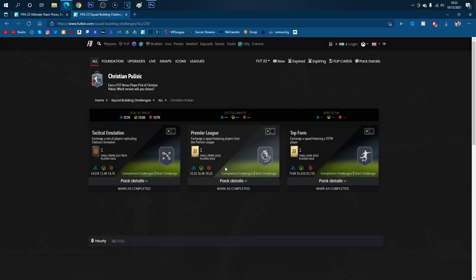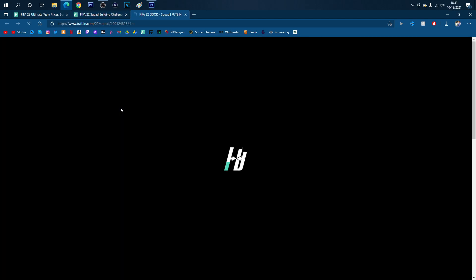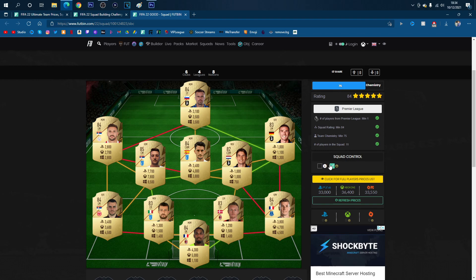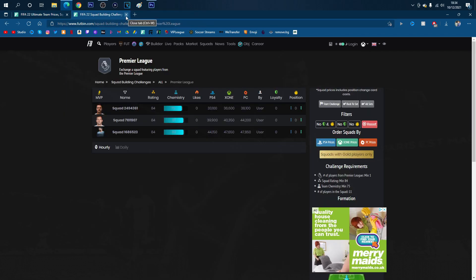We'll go to the second segment now. For a small Prime Gold Players pack, you're going to be spending around about 35k for the second segment. This one requires an 84-rated team with a Premier League player and 75 chemistry. Pause the screen to see the team you need. It looks like Milinkovic-Savage is the most expensive player in this team, coming in at around about 8k - pretty decent, relatively cheap. If you've got 84 or 85-rated players, try to get rid of them and put them into the SBC to save coins.